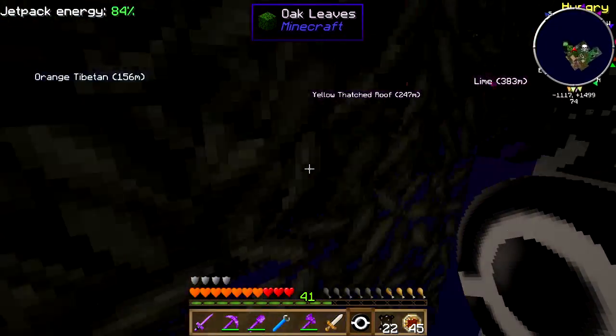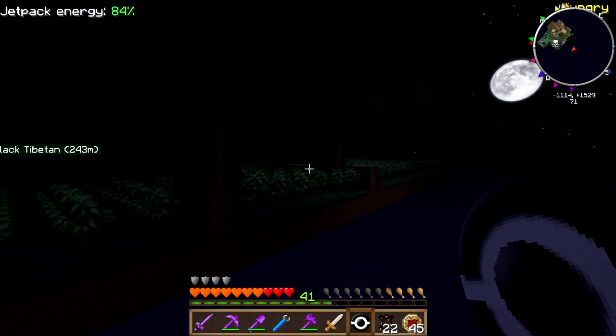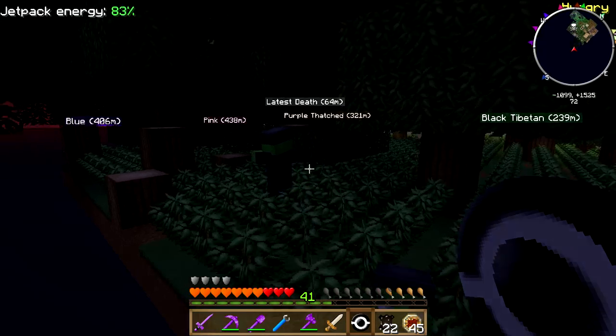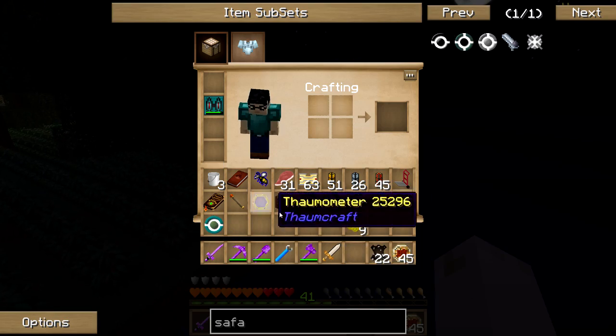I need some mobs to spawn. It's pretty dark in here. I don't want a little zombie — you're a normal zombie. There we go. We have one normal zombie.